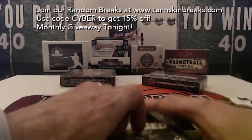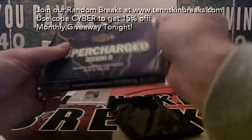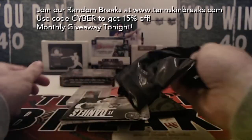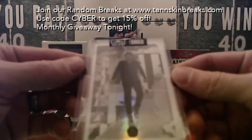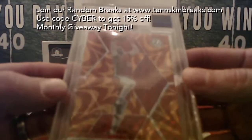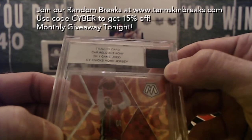A couple of buyback cards here. First up, we've got a JT Daniels — his first card, first name letter J — going to Brad. And then we've also got a Carmelo Anthony 2011 game-used, the mosaic reactive orange with a Knicks game-used home jersey piece, Beckett authenticated. First name letter C — that'll be David.